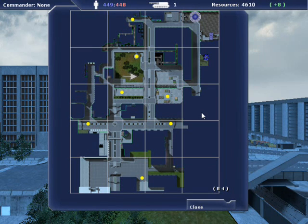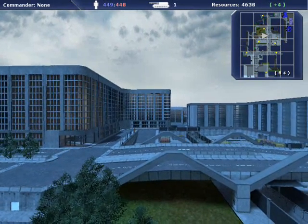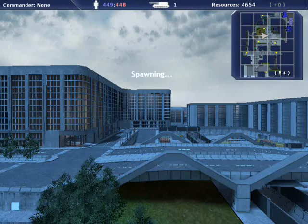Once you've selected a spawn point, either click the close button or hit the enter key to close the menu. Then click the left mouse button to spawn.